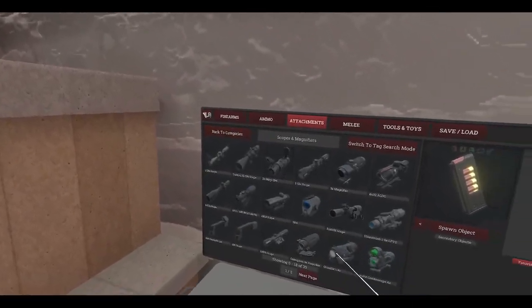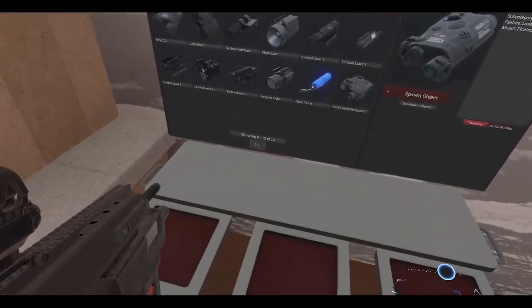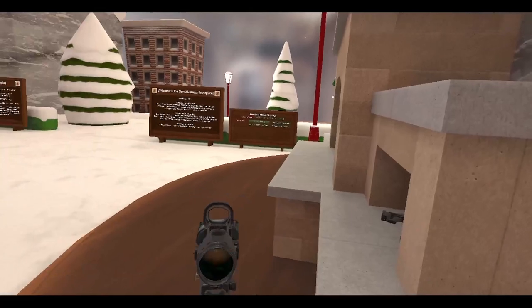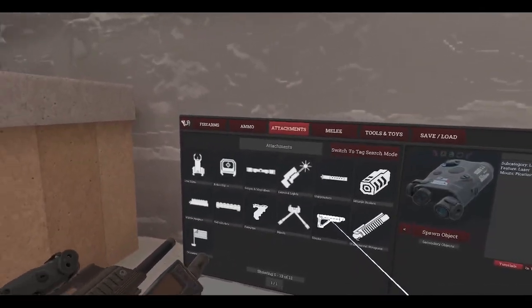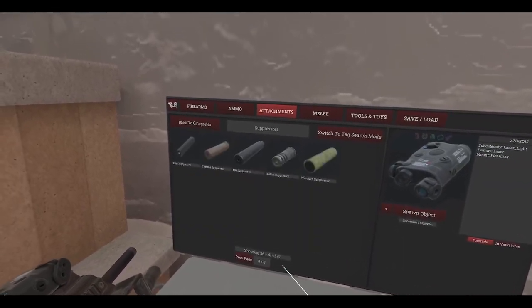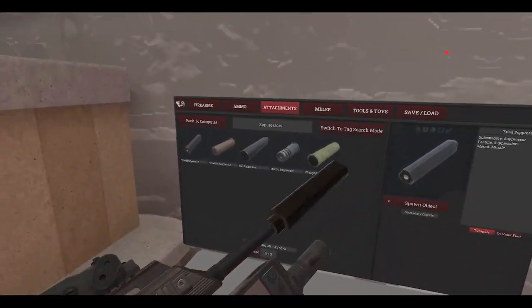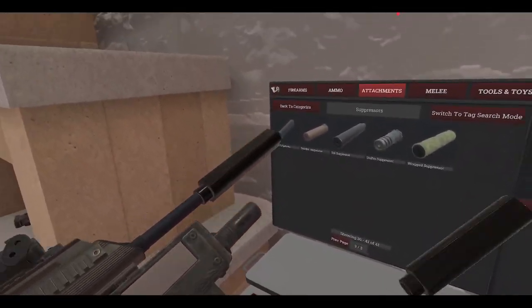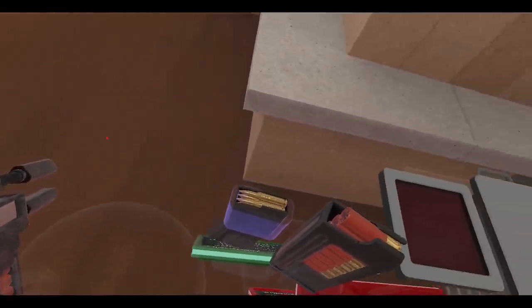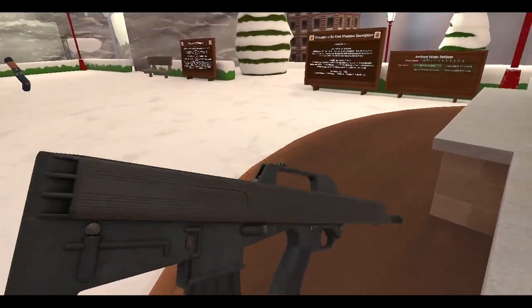We need a laser as well. Laser, laser — give us a tech box. Yeah, that'll work. Oh yeah, there we go. And let's grab ourselves a suppressor. Hmm — the Triad, let's go with the Triad. There we go. Wait, I remember I could do this — yeah that's right. Let's suppress that underbarrel as well. Put that there. There we go, got it.